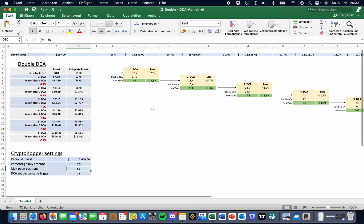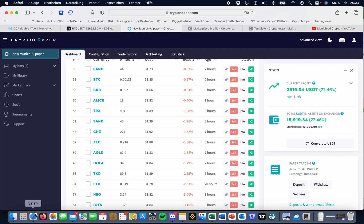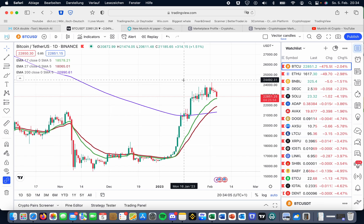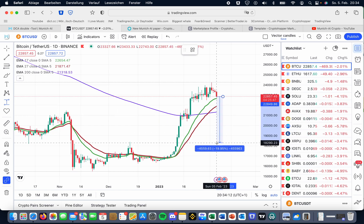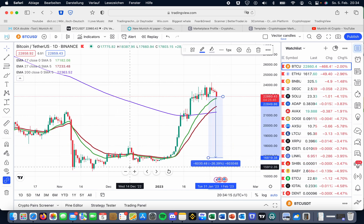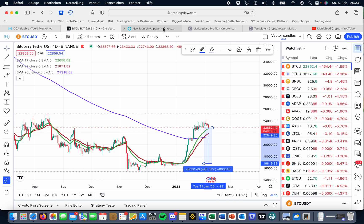Once we hit the minus 25% threshold, the DCA will rebuy the same position again. So if we have a $10 investment and it drops minus 25%, we only have $7.50 left, and then CryptoHopper buys $7.50 again. We're now at $15 and our position is minus 14.3%. That represents a 25% drop in Bitcoin. I'm pretty sure that won't happen right now, but nobody knows. Minus 25% would be around the lowest low we saw at the end of last year — so this would be the first DCA trigger.